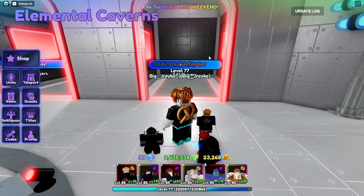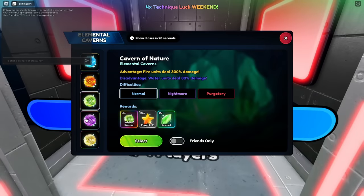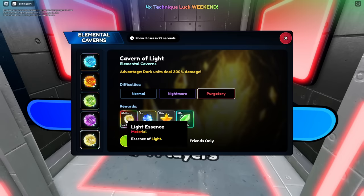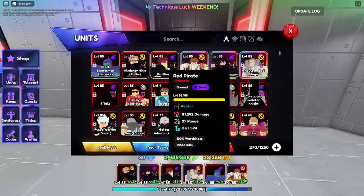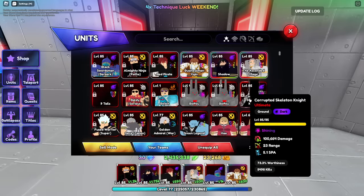There's going to be these caverns here. Each cavern drops a certain element, and depending on the difficulty, you get more of the element. So it'll say dark units deal 300% more damage, so you want to make sure you have dark units. If you go to your units, they all changed — some have elements. It says neutral, neutral, dark.